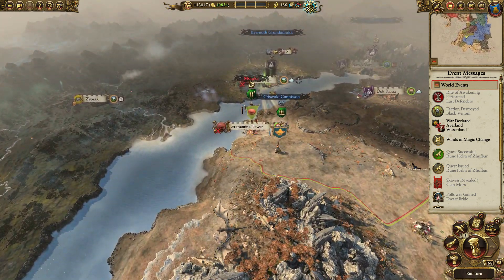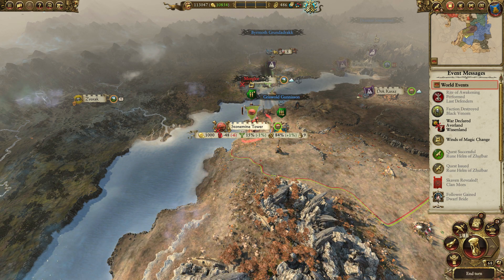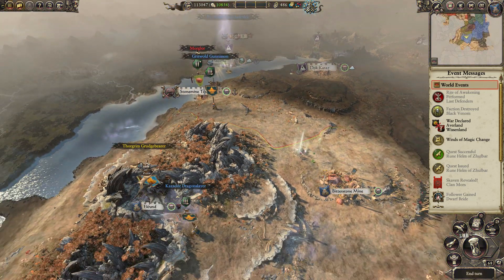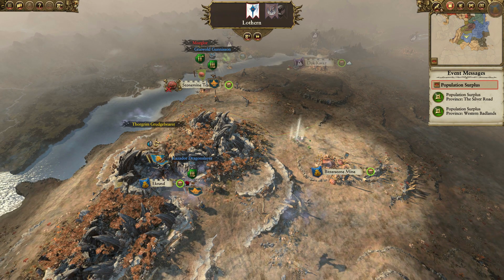Unfortunately it looks like these guys are going to take Stone Mine, but now I want it — I want it to be mine. They've just about taken that. We are succeeding — we're making like 10,000 gold a turn, this is ridiculous.